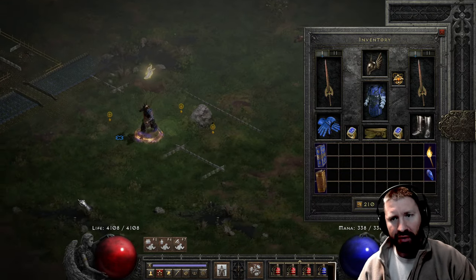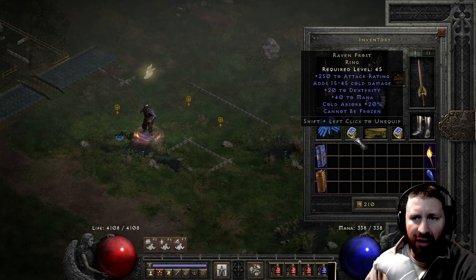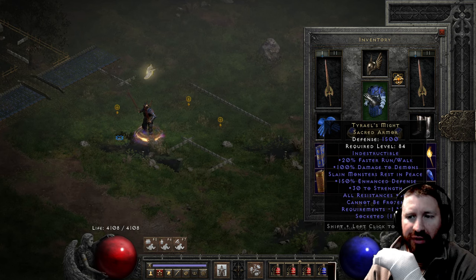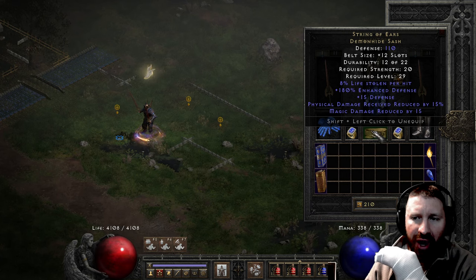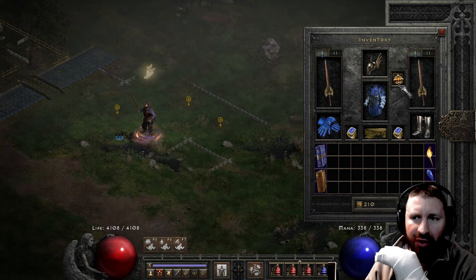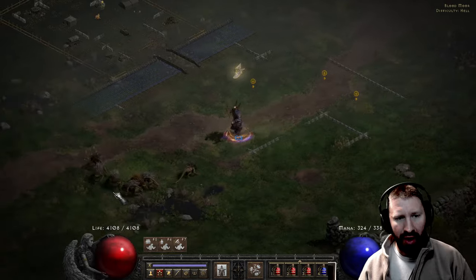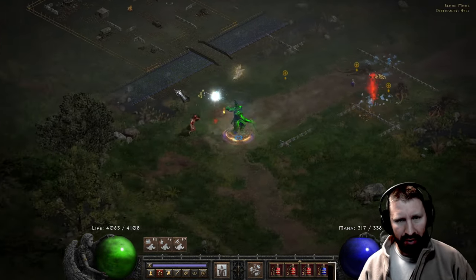The rest of the gear: Laying of Hands for 350% damage to demons, 50% fire resist, 50% crushing blow. Raven Frost for cannot-be-frozen, doubling up on that for style points since I have Tyrael's Might — 20 faster run/walk, 100% damage to demons, 30 strength, 30 all res, cannot be frozen. String of Ears for the life leech, magic damage reduction, and physical damage reduction. Mantle for leech, Gore Rider boots, and Highlord's amulet. Torch and Anni, with maxed Battle Orders, Whirlwind, and Blade Mastery.